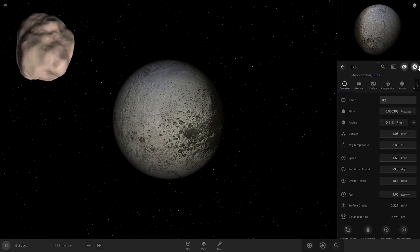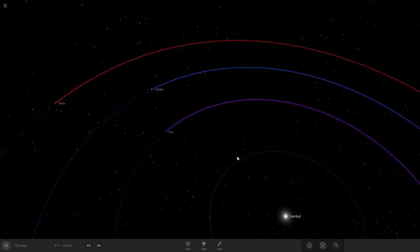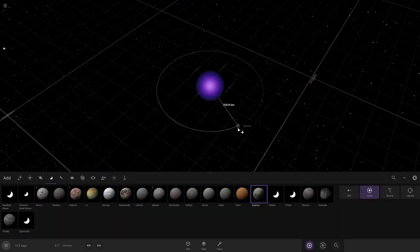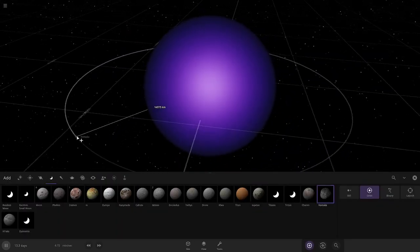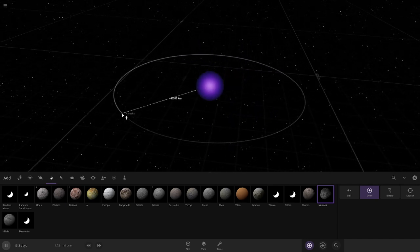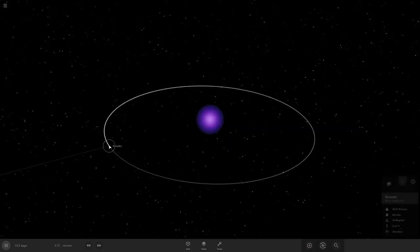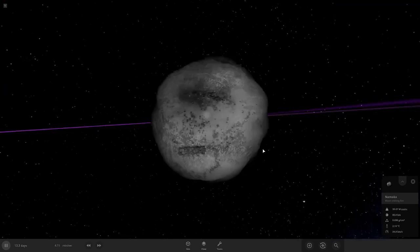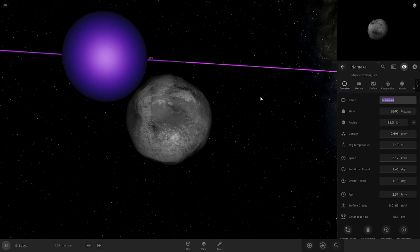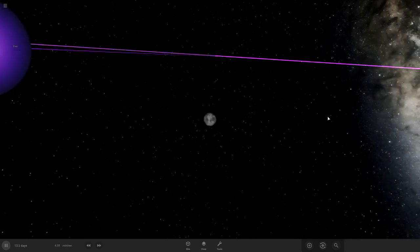Oh, I forgot to add Gilly to Eve. Let me go add Gilly. Eve, there you are — you're lonely, aren't you? What kind of little moon? I think I'm going to do Namaka. It looks like it. Namaka is our new Gilly. I can't believe I forgot. Yeah, that looks like Gilly. You are now Gilly.